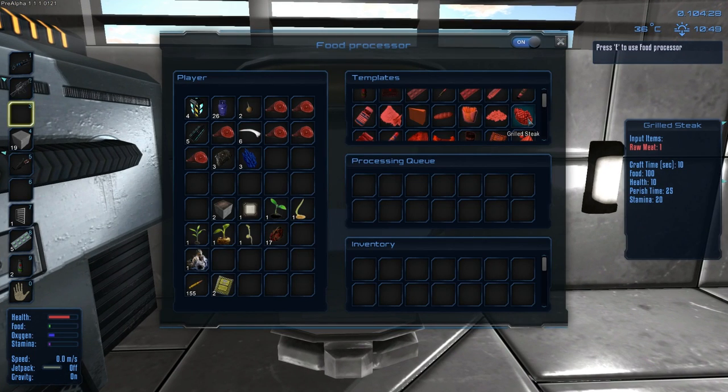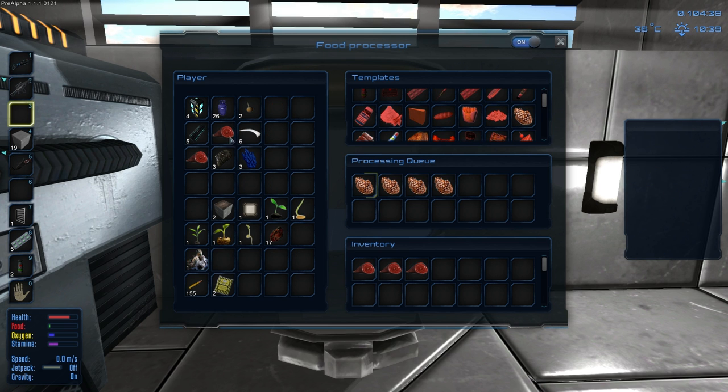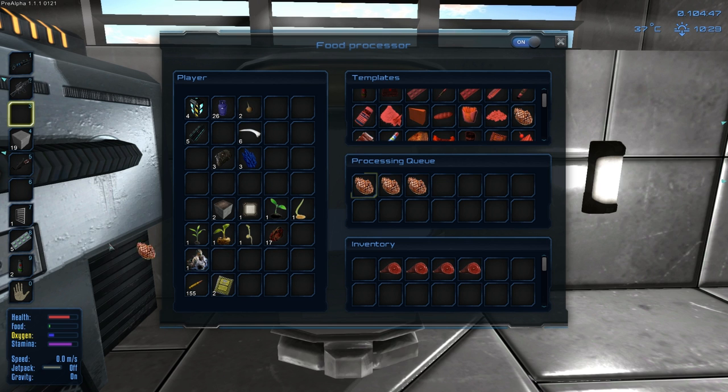Alright. We can't make this? Raw meat — it's not in the inventory. Now, this meat does have a shelf life, it will go bad. It tells you right there the perish time. The perish time of the meat — the cooked meat is longer. I don't know what that 25 means, I'm guessing 25 minutes.